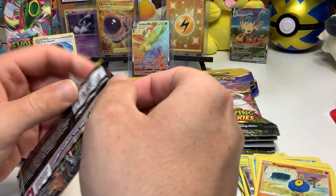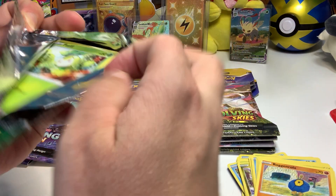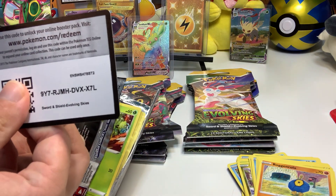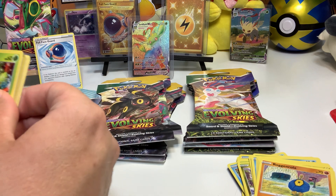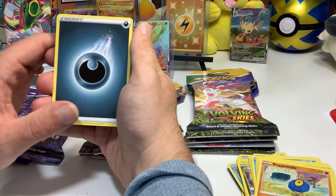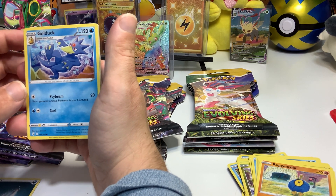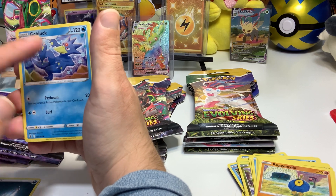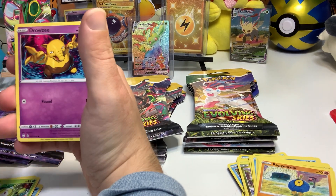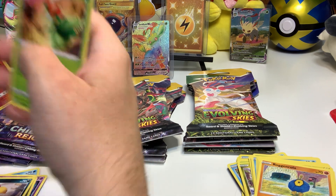Double Umbreon. Let's see, guys — last pack magic. One, two, three, four. Energy, Golduck — I love the artwork on this Golduck card, one of my favorites in the entire set. I wish they added like a Gyarados back there or something. Hippodon, Herdier, Petilil, Bergamite, Drowzee, Bagon, Pyroar, and a Liligant to finish the video.